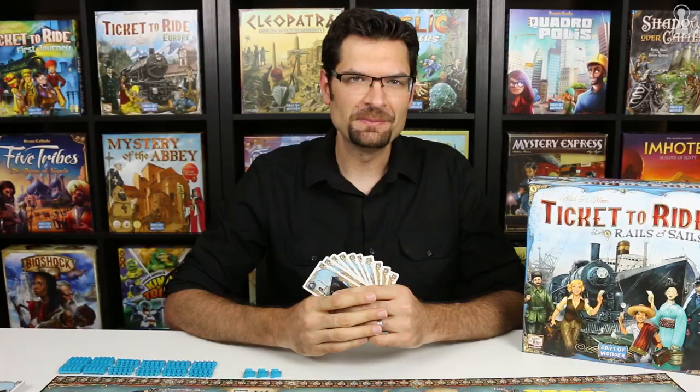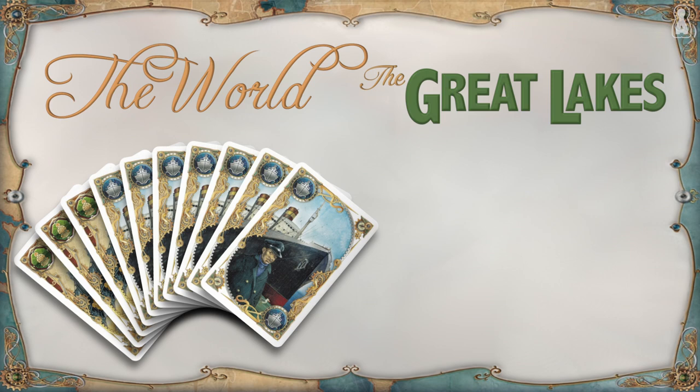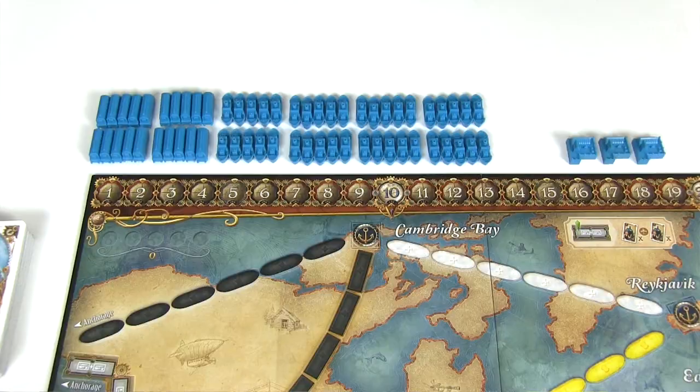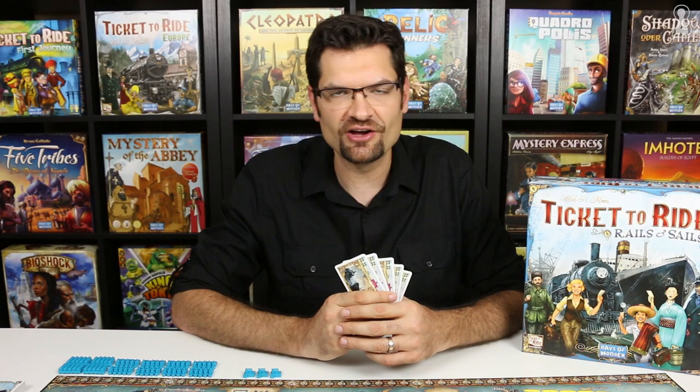Players also get some travel cards. The number of cards depends on the side of the board played. A player will start with 3 train cards and 7 ship cards for the world side, but only 2 train cards and 2 ship cards for the Great Lakes region. The rest of the cards are placed next to the board in two separate decks, with 3 cards from each deck revealed. Finally, each player gets 3 harbours and 5 ticket cards, from which they must keep at least 3.